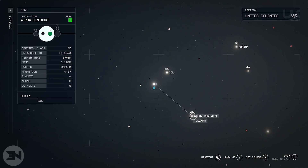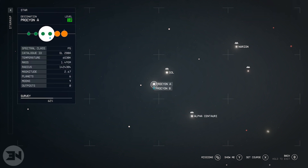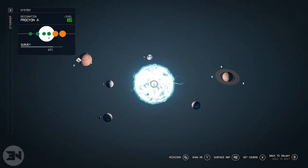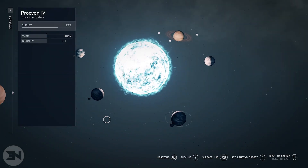In this video we're going to be looking at lock picking a ship that you can find on a planet. There's a set one that you can pick for everybody. You start off in Alpha Centauri and you want to head over to Procyon A and fly to a specific planet that has an outpost.